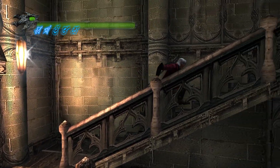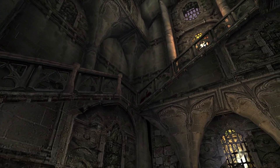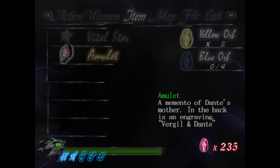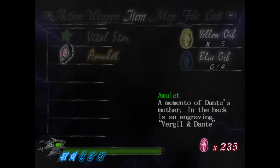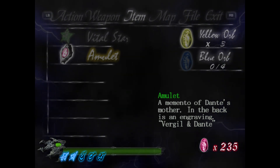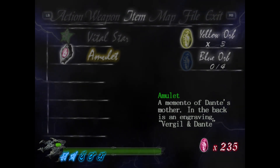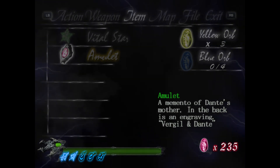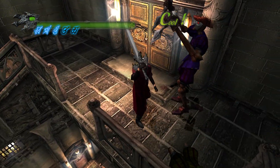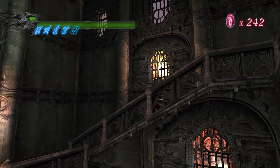So let's go get the death sentence. By the way, you have seen the cutscene at the end of the last episode, so I thought it would be a good idea to take another look at it. Amulet — a memento of Dante's mother. On the back is an engraving: Virgil and Dante.